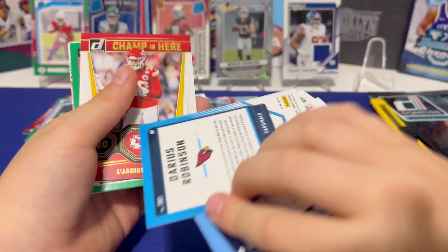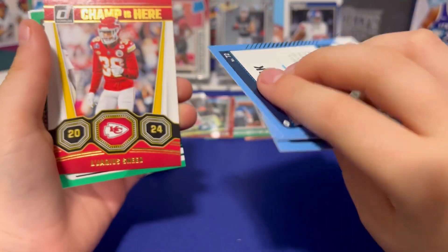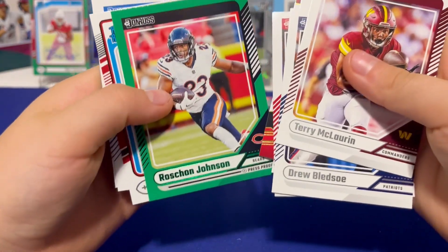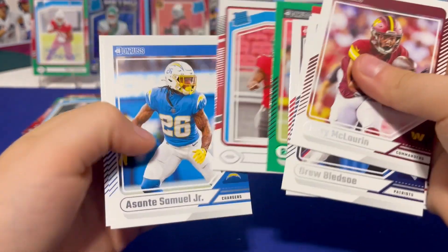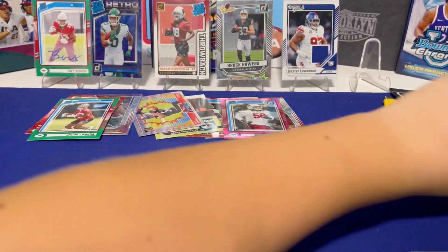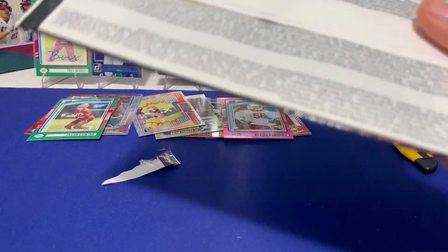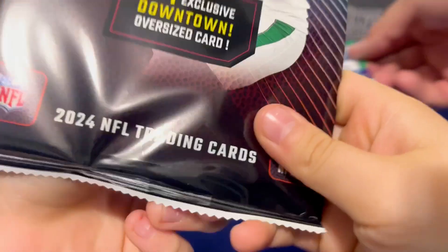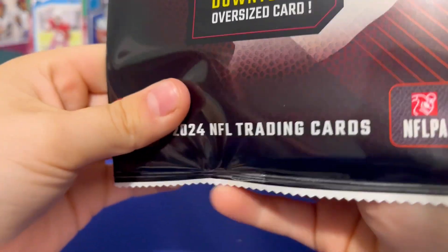Garius Robinson — not numbered, but it's pink. Pink, so that's different. Lucky Irving — and all right. No Downtowners, so no rookie quarterbacks. Be careful opening that so you don't bend anything.